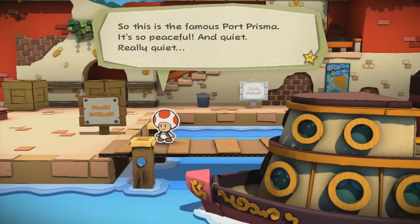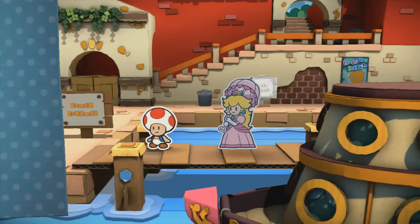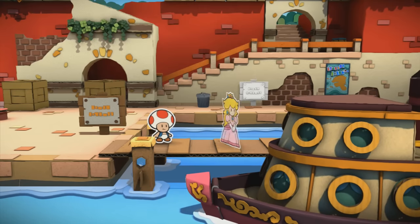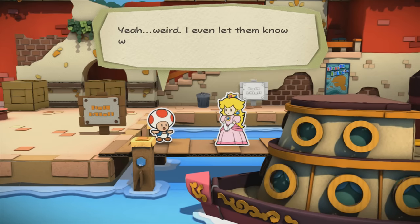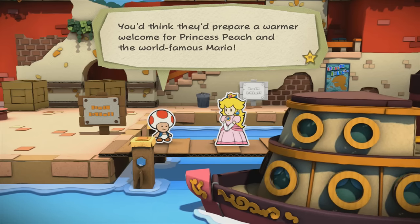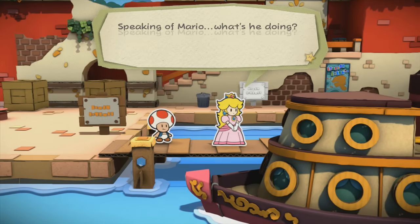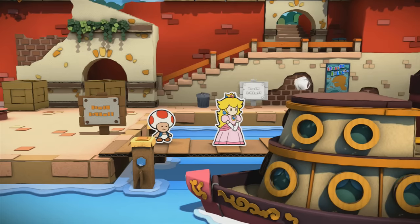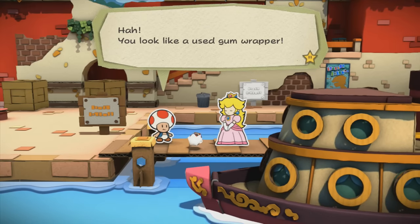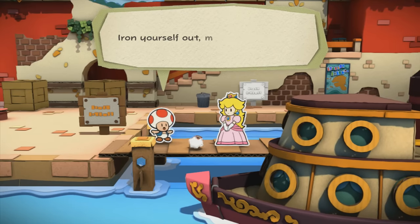So this is the famous Port Prisma — it's so peaceful and quiet. Really quiet. Where is everybody? Oh my god, Peach, I love you. We have come to the right place, haven't we — Port Prisma. I thought this was supposed to be a tourist destination; seems a little quiet, don't you think? Yeah, weird — I even let them know we were coming. You'd think they'd prepare a warmer welcome for Princess Peach and the world-famous Mario. Speaking of Mario, what's he doing? Mario, we're here, come on out. Oh, that was quite a storm last night, wasn't it, you poor thing.